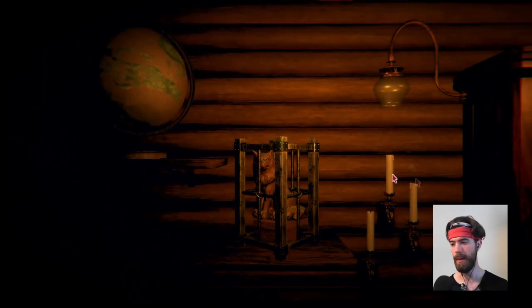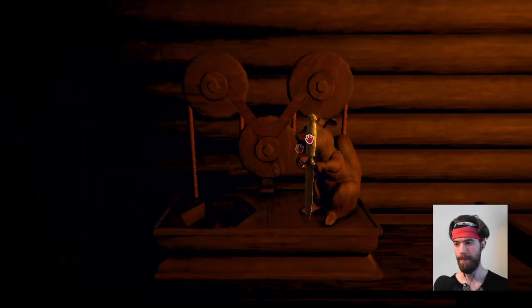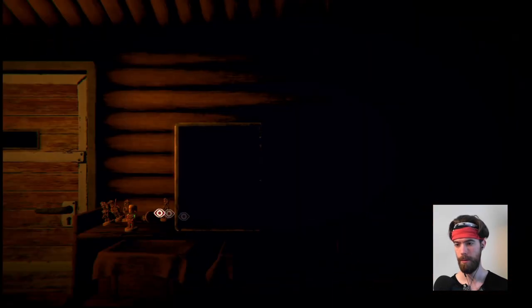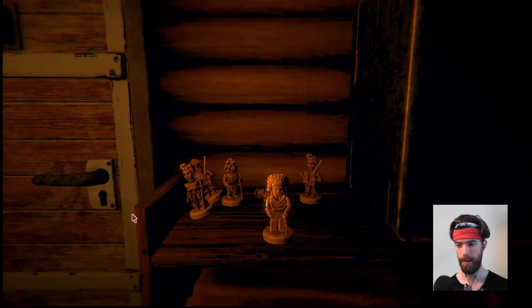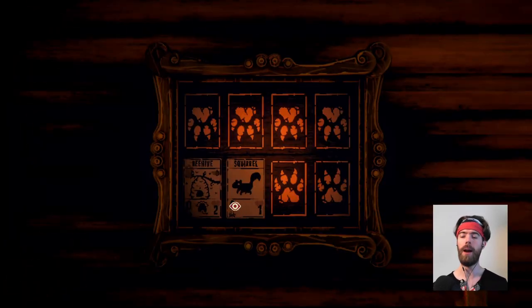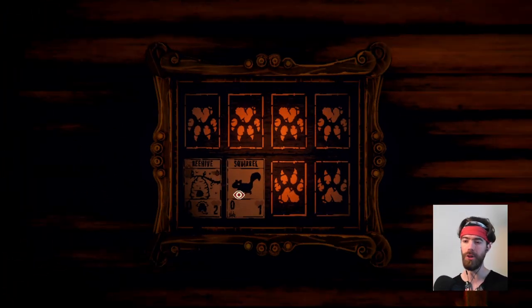The ants' damage changes based on how many other ants there are — formidable creatures. You can extinguish the candle here; I believe later on this will actually give you a smoke card. There's also a little squirrel with a knife that people are not currently able to access. We also have the portrait here — this is another puzzle aspect where you need to place cards in a specific configuration.